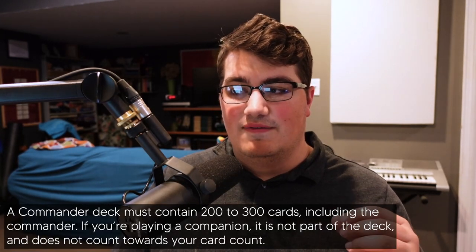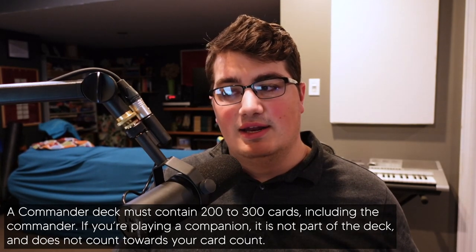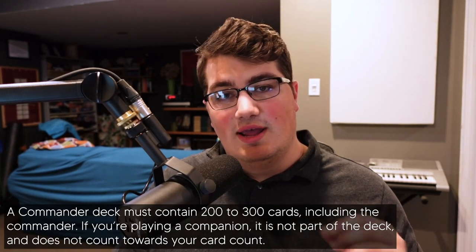A deck in Huggins Highlander must contain between 200 and 300 cards, including the commander. If you are playing a companion and it is not part of the deck, it does not count towards your card count. The purpose of having this larger maximum deck size and this range is to reduce consistency and to allow people to play more fun cards.